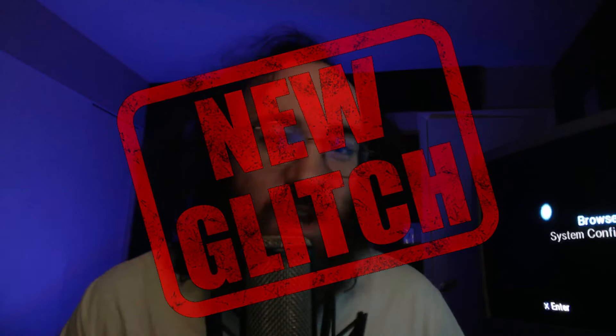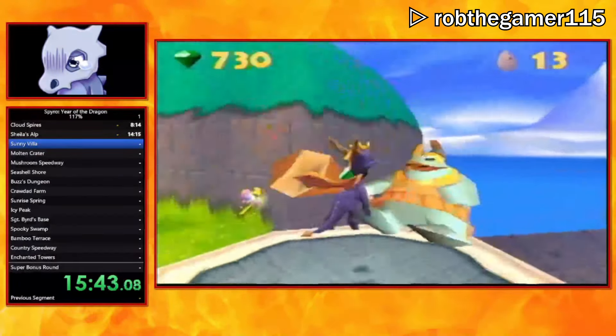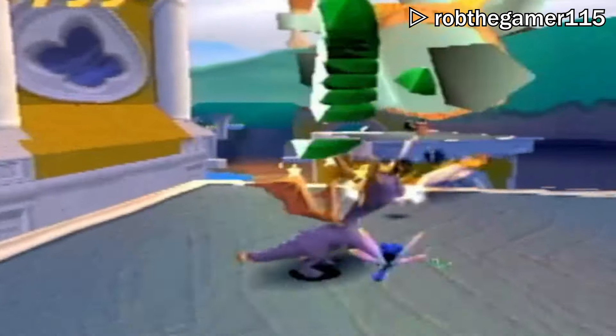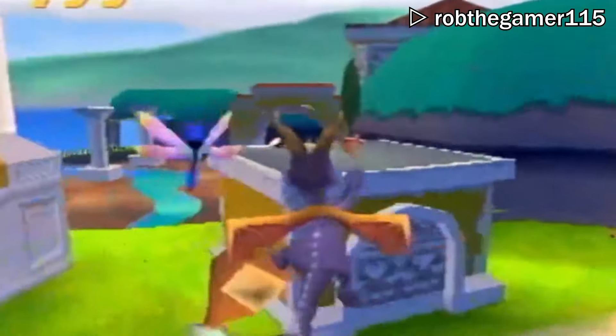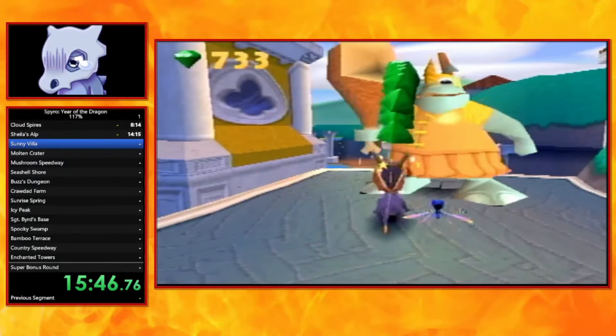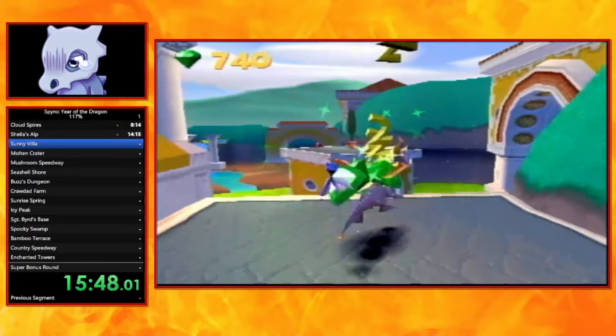A massive discovery was just made in Spyro 3 today. Rob the Gamer, while doing a 117% run, accidentally did this — he duplicated more than a dozen green gems, spawning out of him like he's a fucking fountain from the key chest, all by getting hit by this Rhinoch.